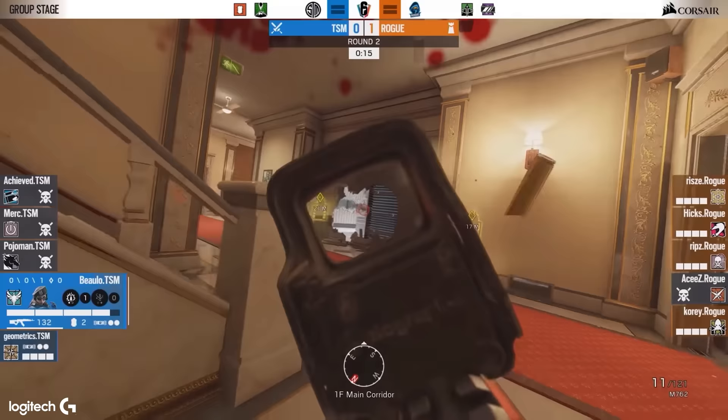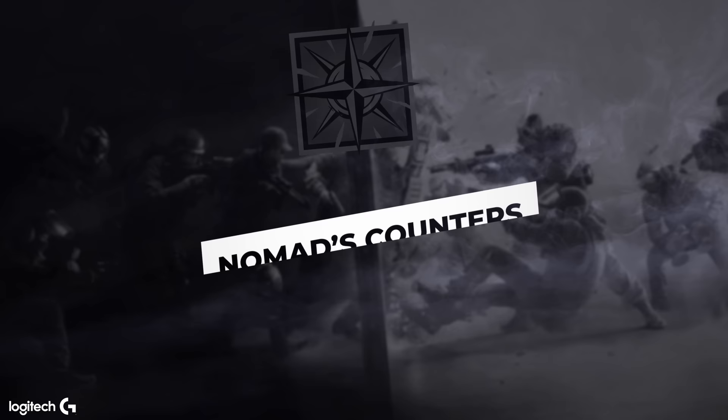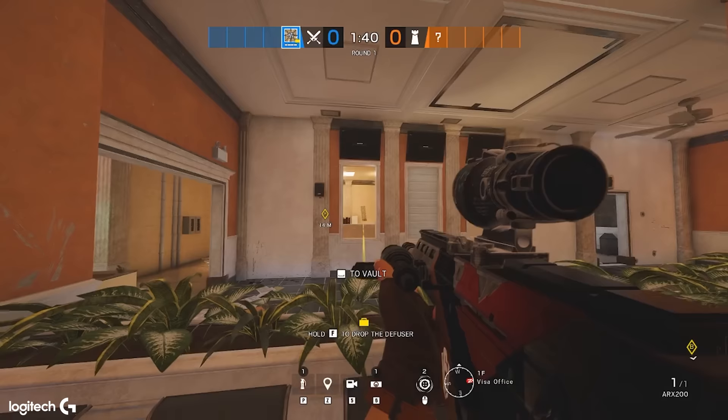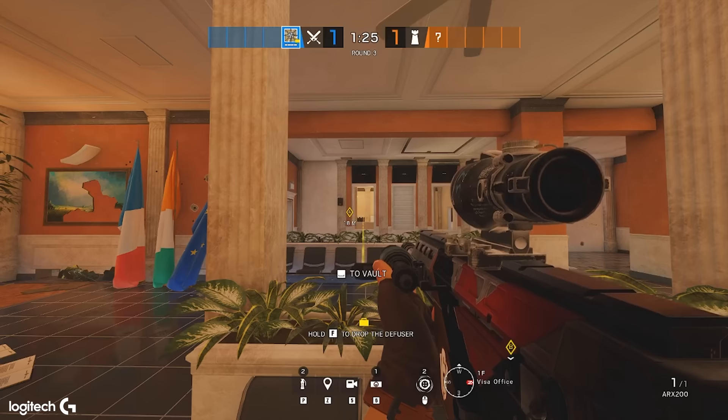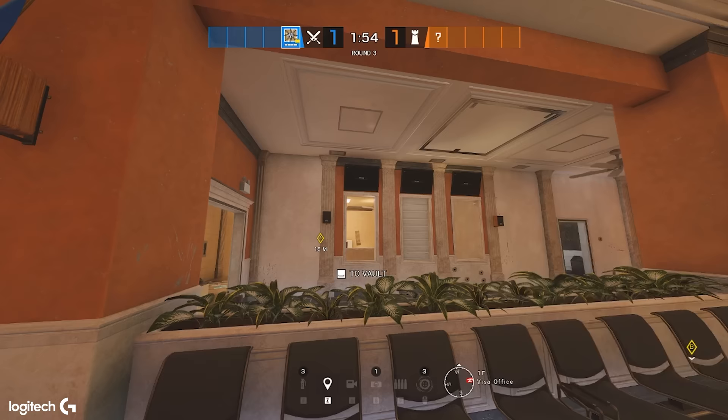Nomad by default is already a run-out watcher. You just have to decide on your own if you want to help support your team — if they're getting smoked, you've got to run in and help. Or if everyone's doing their job and everything's going smoothly, you're just able to watch flanks, run-outs, jump-outs, whatever the team needs. Nomad has two counters: Jaeger and Wamai. Basically both of them can catch your air jabs when you put them down, so you've got to be able to clear either the Wamai or the Jaegers to be able to place them.